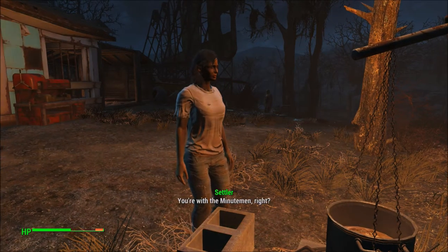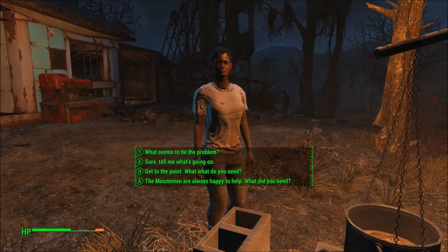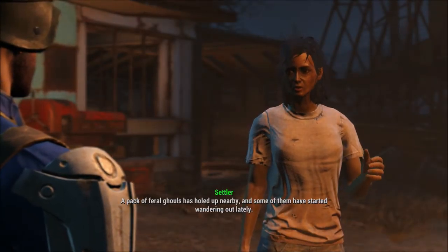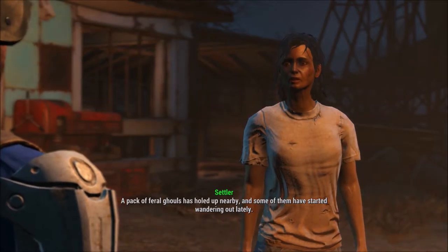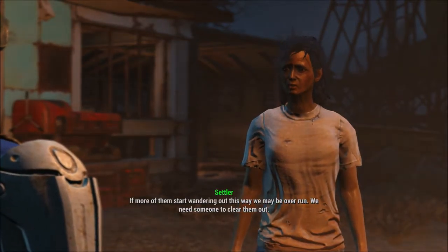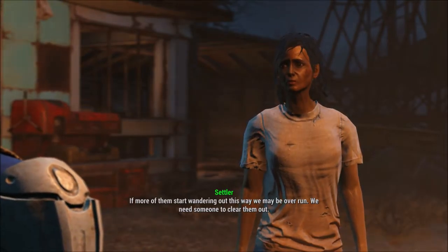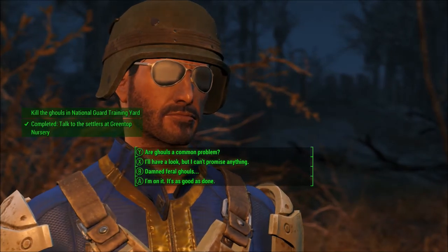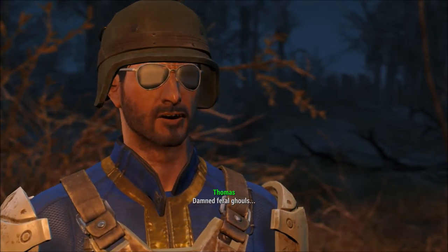Hey, you're the one who needed help, right? Absolutely. What do you need? A pack of feral ghouls have holed up nearby and some of them have started wandering out lately. If more start wandering out this way we may be overrun. We need someone to clear them out. Well, I have my trusty shotgun — my trusty boom stick. Yeah, let's go ahead and do that.